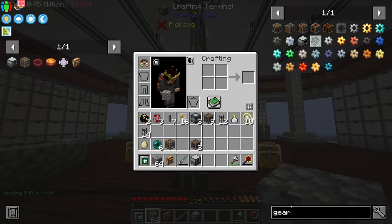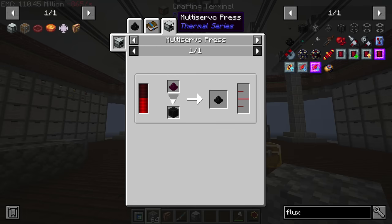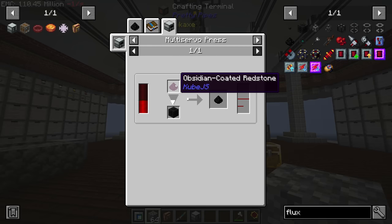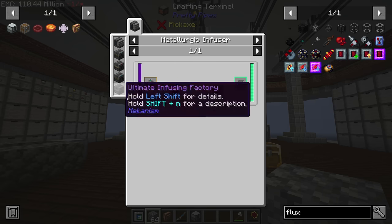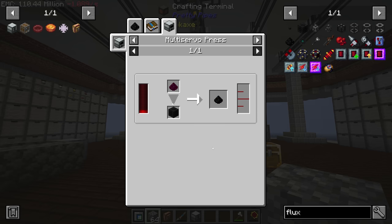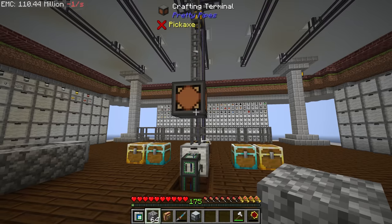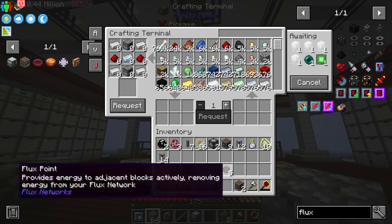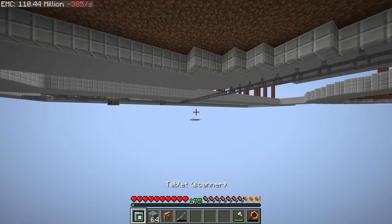We can also request a few more flux points. Interestingly, in the new version of the pack the pack creator added a recipe for flux dust involving obsidian-coated redstone made with a metallurgic infuser and refined obsidian. This means we can now fully automate the production of flux points — something we'll look at once we get the refined obsidian metallurgic infuser upstairs running.